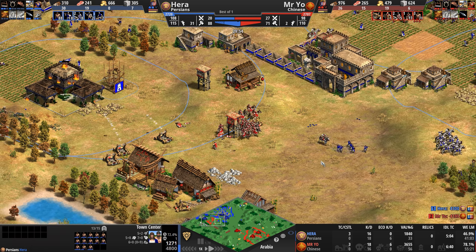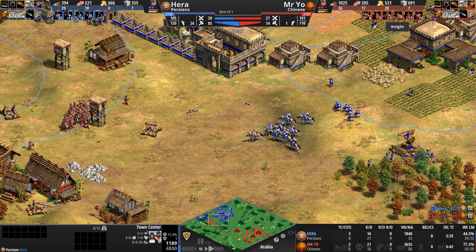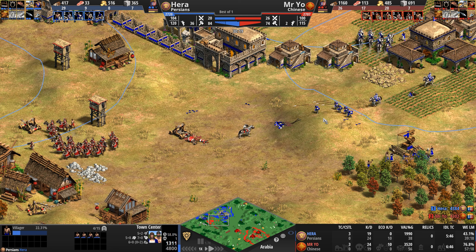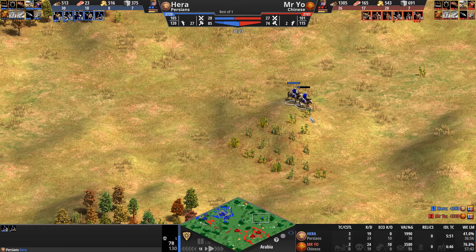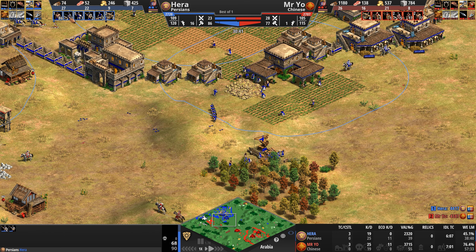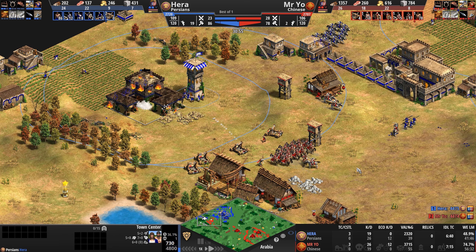Once this town center hits 20 HP, no more villagers inside — and it's about 800 HP away from that. Remember, Persian town centers are incredibly tanky — 4800 HP. You thought the Byzantines could take a punch to the face? The Chinese are now down 10 villagers but up 6 in army supply — 26 to 20. Hera continuing to circle with his scouts, not sure what he wants to accomplish.